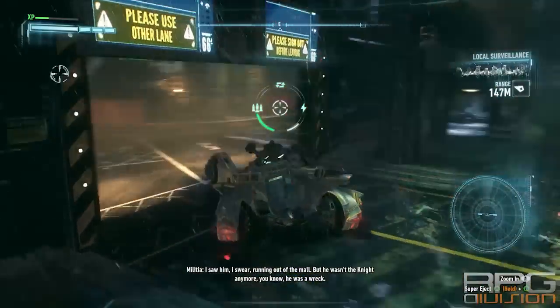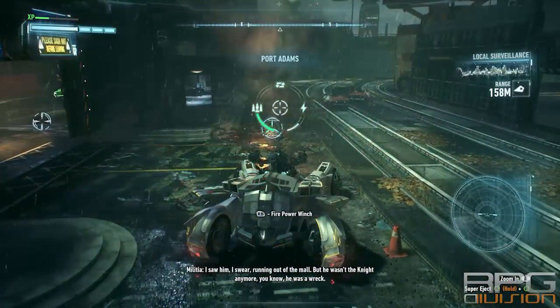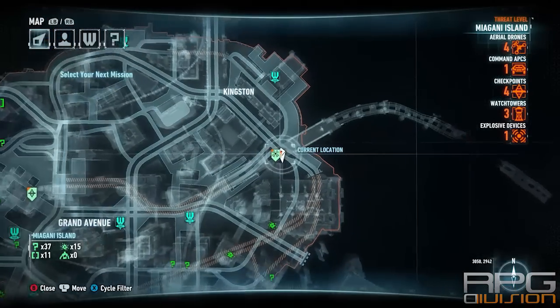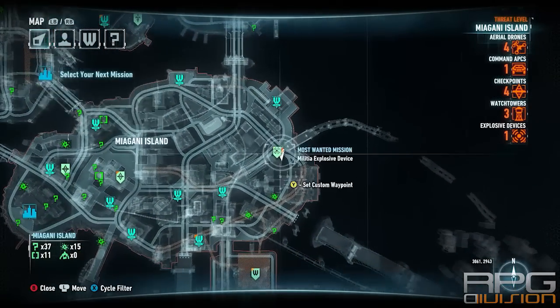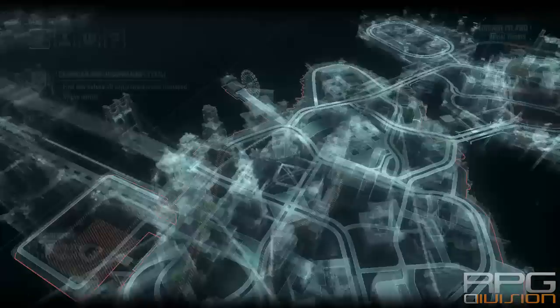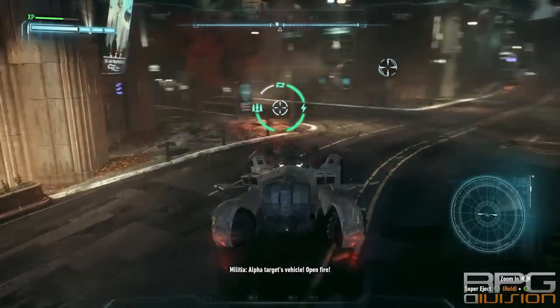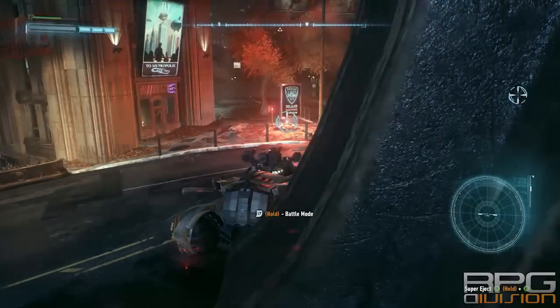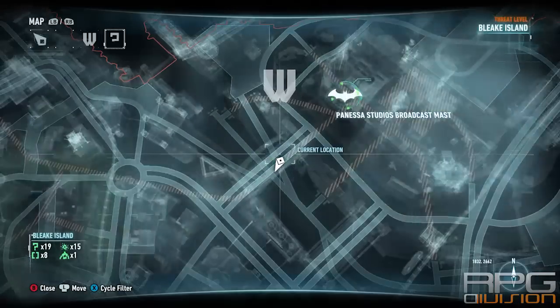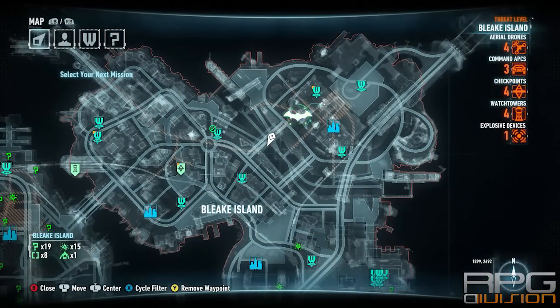Going to Port Adams and you can disarm it here. Another one can be found in Miagani Island over here, and the last one can be found over here in Bleake Island.